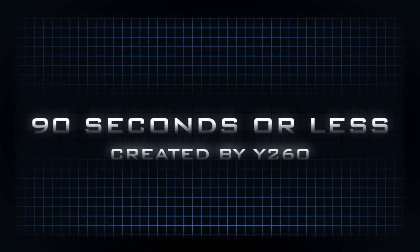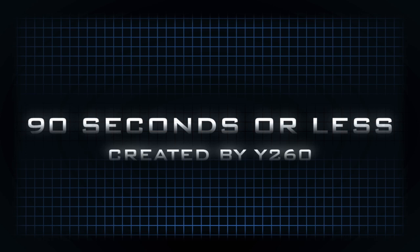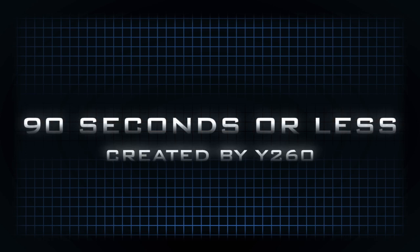This concludes the 9th episode of 90 Seconds or Less. If you would like to be notified of when I have produced the next episode in this series, you can subscribe. Also, if you'd like to see a particular weapon featured in the future, then leave a comment below. But for now, this is Y260, checking out.